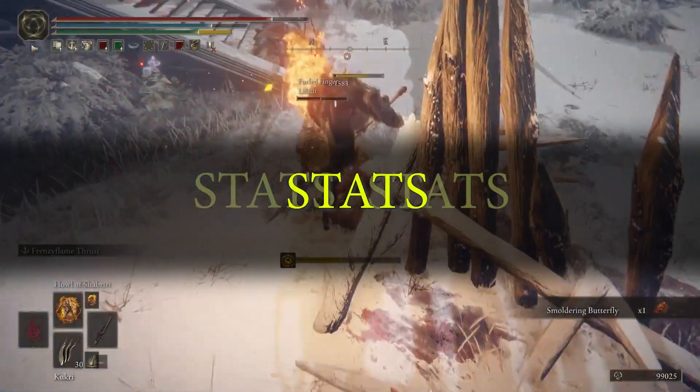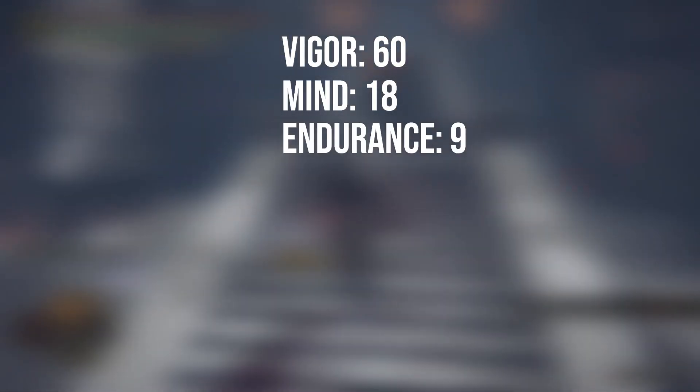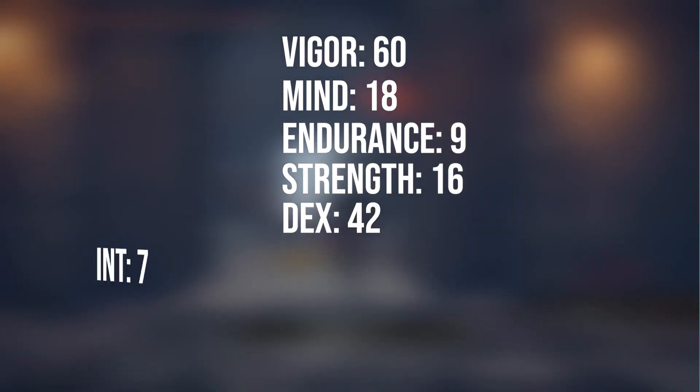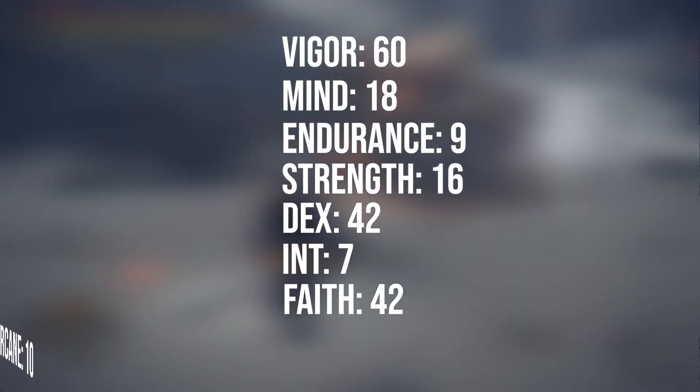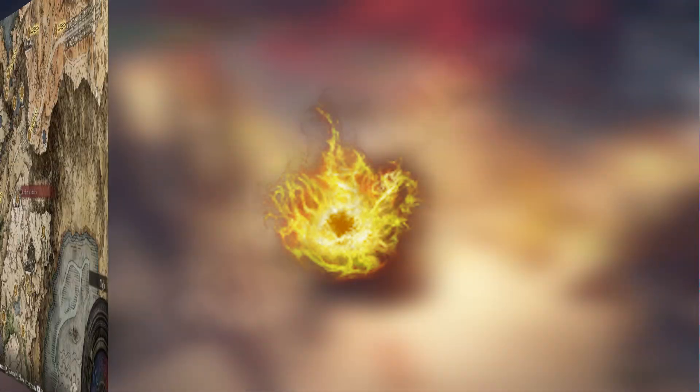These are the stats you're going to want to go for if you're sticking around the PvP meta: Vigor 60, Mind 18, Endurance 9, Strength 16, Dex 42, Intelligence 7, Faith 42, and Arcane 10.